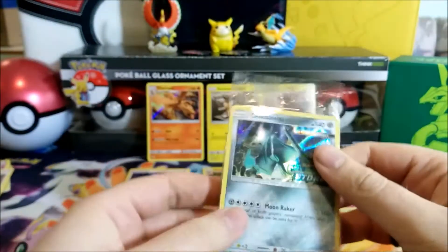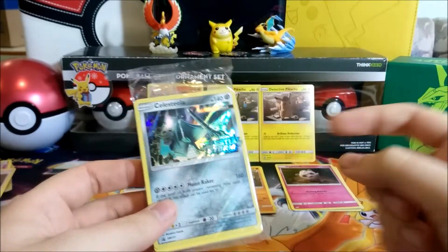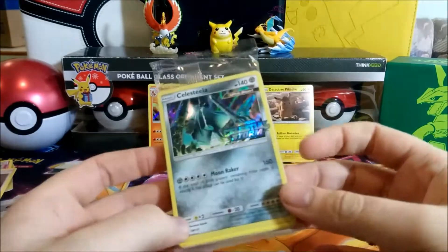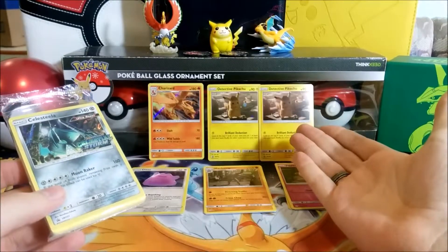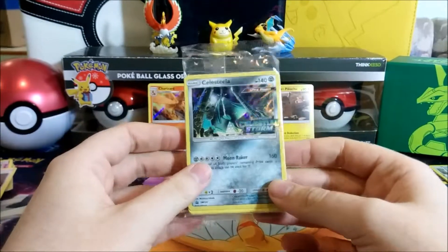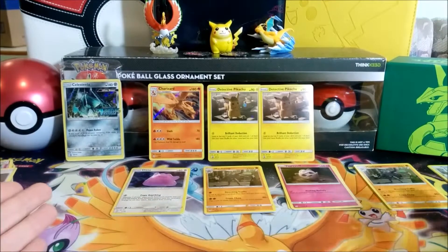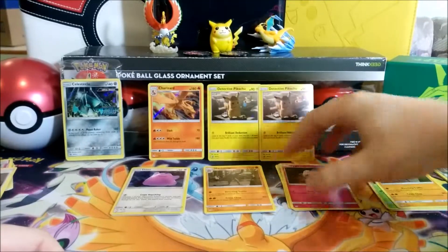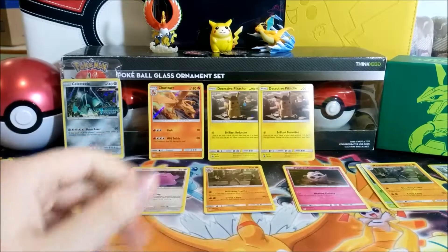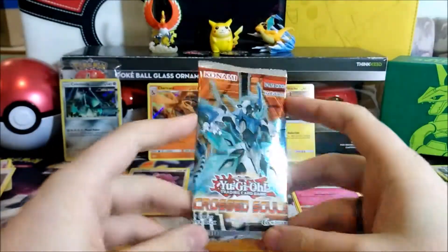The giveaway will include one of the two Detective Pikachu promo cards and one of these sealed Celestial Storm sneak peek kits — the kind that comes with a few packs and a deck to play. The winner will also get quite a few other Pokemon cards since we'll be pulling a lot throughout the series — for example, a Machamp or Jigglypuff, since Jigglypuff is one of the main Pokemon in the movie.